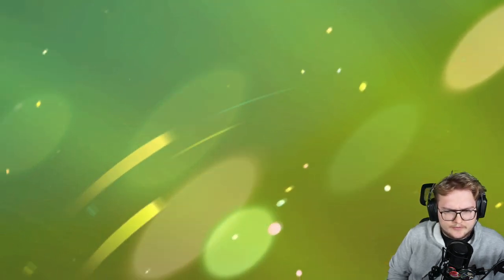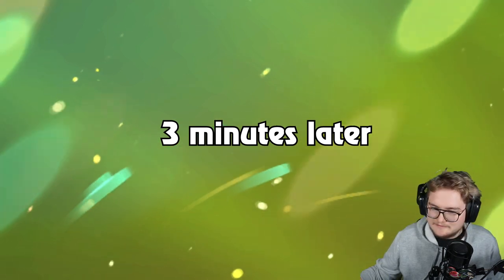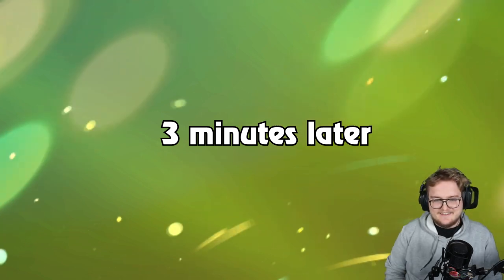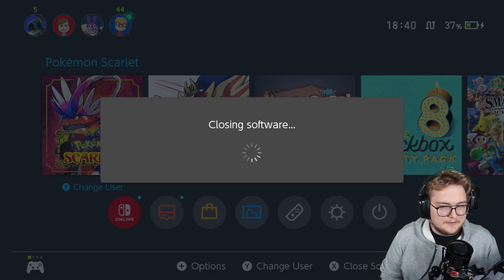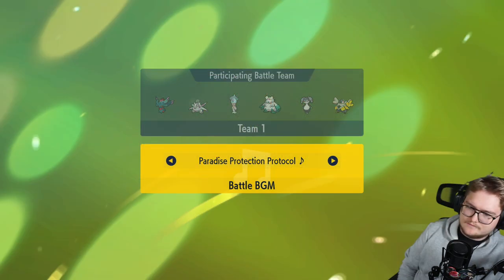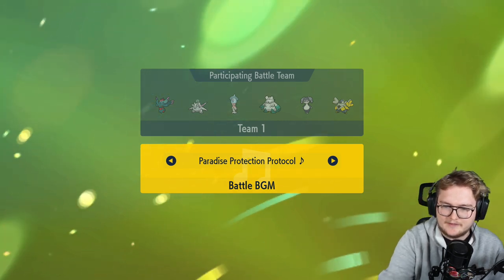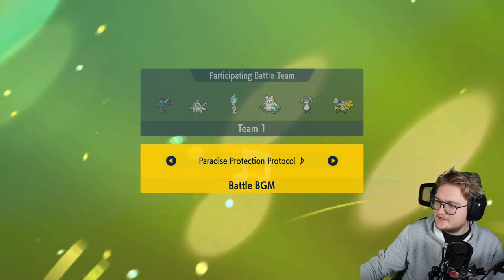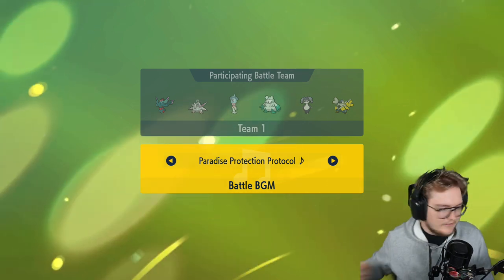We found an opponent, right? I think my game froze — yeah, like again. It said you found a trainer to battle, like oh, and then just nothing. Did we crash again? No way — I crashed again.